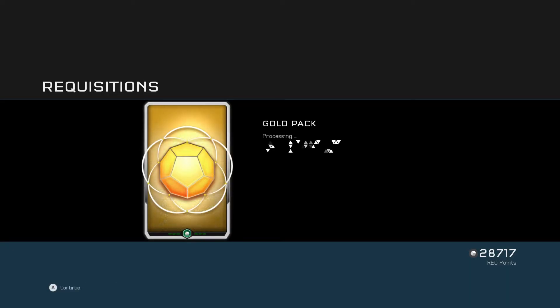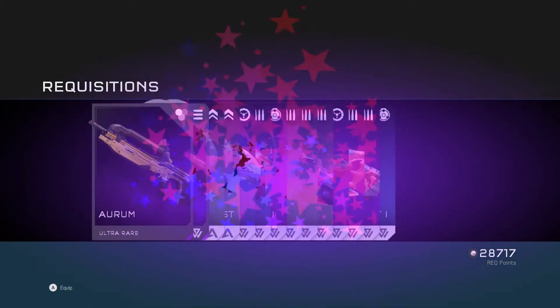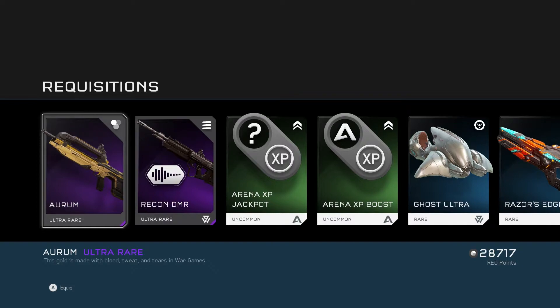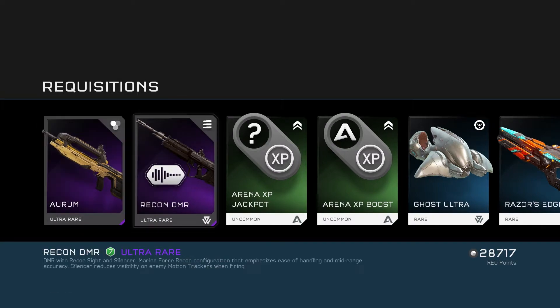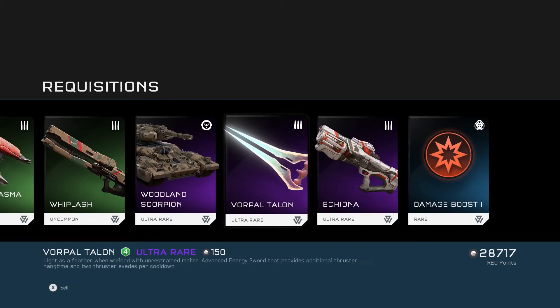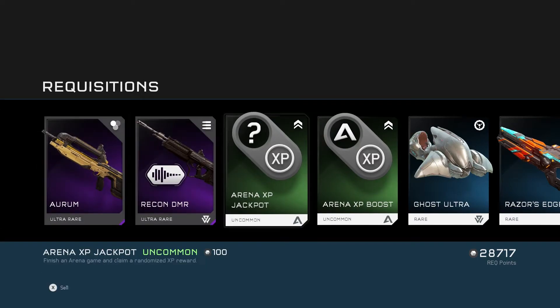Going into my last pack for the day, hoping we finish this off with something good. We've got the Aurum skin — A-U-R-U-M — you were talking about it the other day. I got that anyway. And then I got another loadout weapon as well: the Recon DMR with silencer. Those last two packs, not so great, but the first one was pretty cool. That blue team skin looks really sweet. So yeah, there we go — that's my packs.